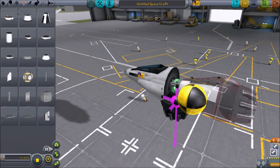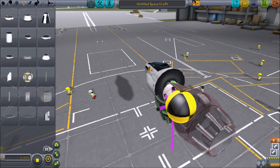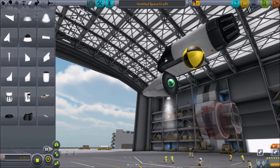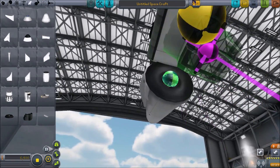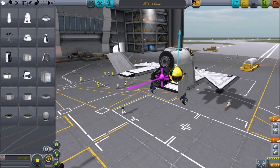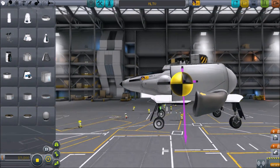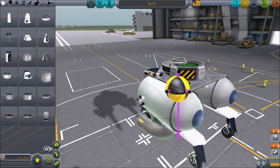With vertical takeoff and landing aircraft, it's extremely imperative that the center of mass be lined up with the center of thrust. If your VTOL has multiple engines, alternate limiting thrust between the rear and bottom engines. Here I'm using a radial attachment point. Carefully line up your engines with the center of mass, including downward and rear-facing engines. I recommend designing your first VTOLs without wings and with only a single downward-facing engine. This eliminates variables and makes them easier to construct and control.